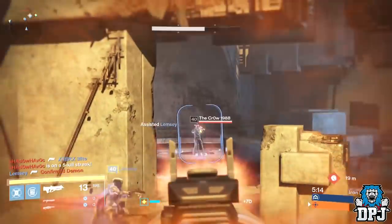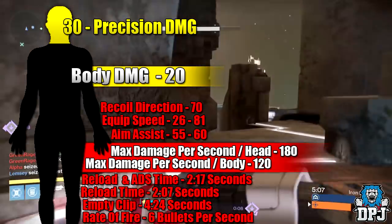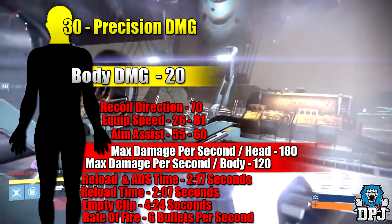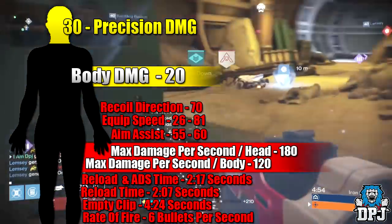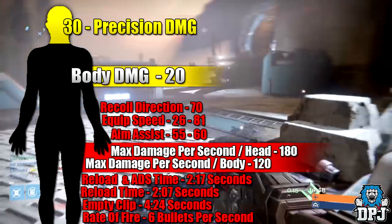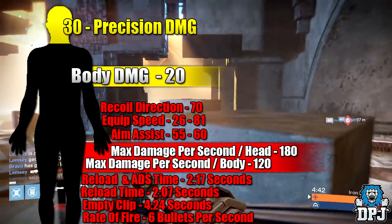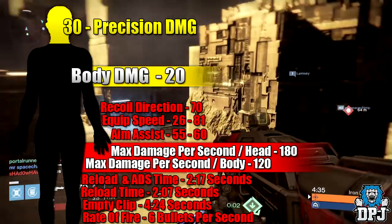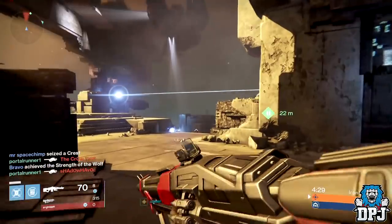While you watch the clips in the background, I'll give you some in-depth base stats. It shoots six bullets per second, does 20 damage to the body and 30 damage to the head. It will empty its entire clip in 4.24 seconds. Reload time is 2.07 seconds, ADS ready time is 2.17 seconds. Damage per second to the body is 120, to the head is 180. Aim assist is between 55 and 60 depending on perks, equip speed is between 26 and 81, and recoil direction stat is 70.